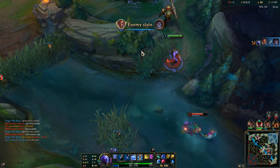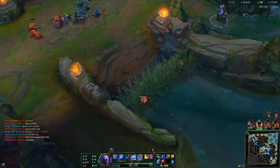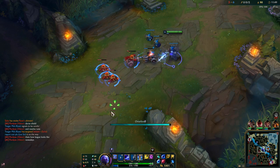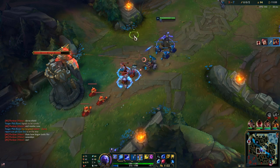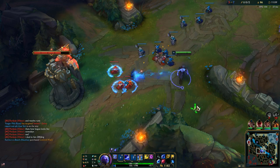I didn't want him to reach Lucian so I kept chasing him. Now in base I have my Rod of Ages. I'm going to stay for another wave just so I can shove this wave in — I don't want it to freeze because that means he will get a lot of free CS.